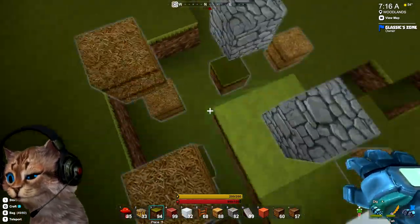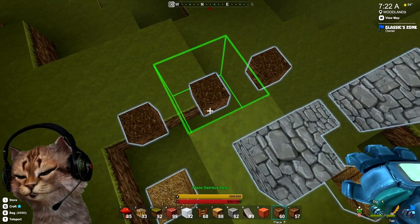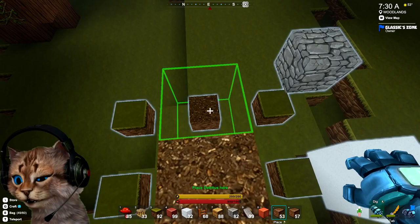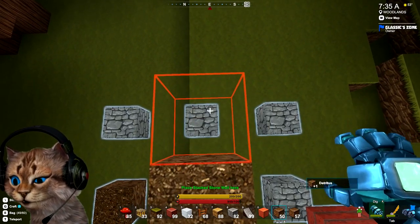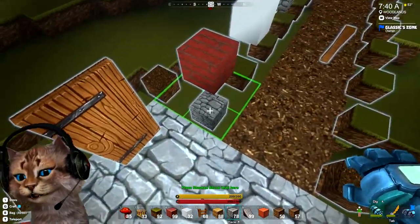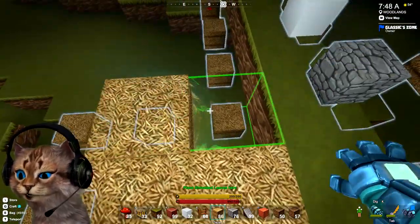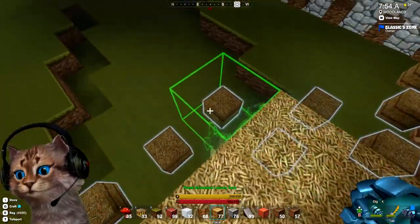I'll just keep building outwards. It looks like we're back to this — following the edge of the barn so that's good. There's a red block I haven't used yet. Stone again — okay, stone stone. We'll put the hay down; I know it's just shredded leaves but it looks like hay to me, or straw.